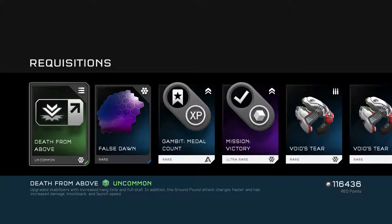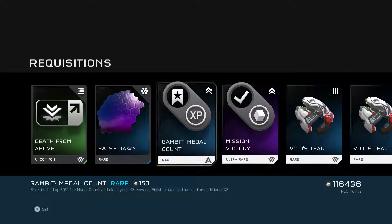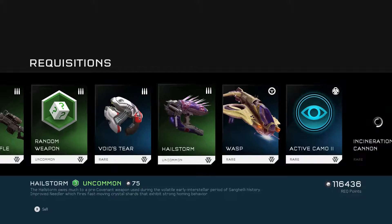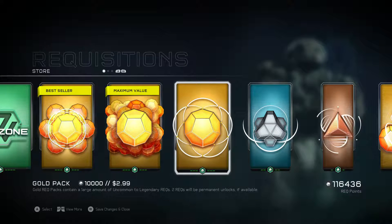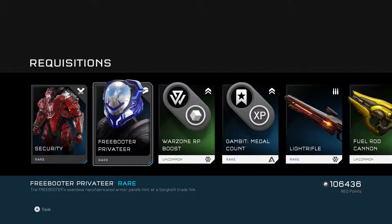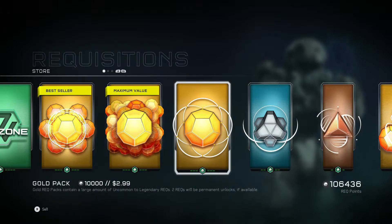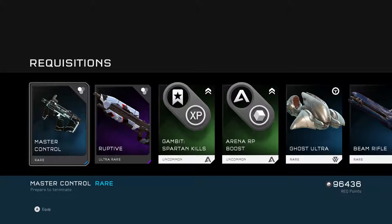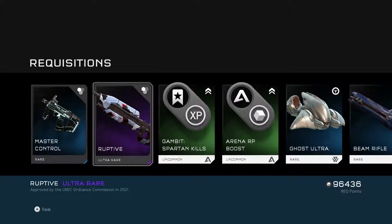Oh - what is that? Oh okay, ground pound faster - don't mind that, I like that. What's it called - visor color. Another Wasp, don't mind getting one of those. Security armor and a stupid looking helmet. Let's see what else we can get in here - ooh, how about that, it's a really cool looking skin. That too.